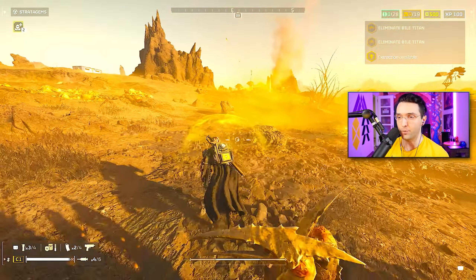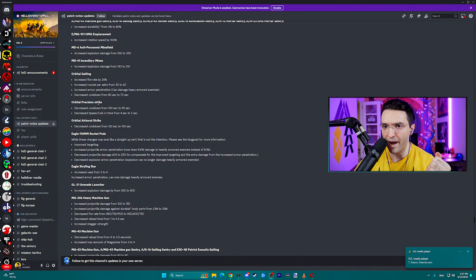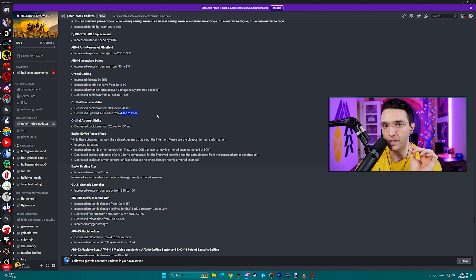Next thing we're going to test is the Precision Strike. Decreased cooldown from 100 seconds to 90 seconds, decreased spawn call-in time from 4 seconds to 2 seconds. This change, where the call-in time is decreased, could be huge — it means it's going to be easier to hit targets like Bile Titans. That was always the problem with it. If you can get it to hit them, it pretty much does what the Orbital Rail Cannon does. It will destroy their armor, and that's all I need. After that, I can finish the Bile Titans with my primary weapons.